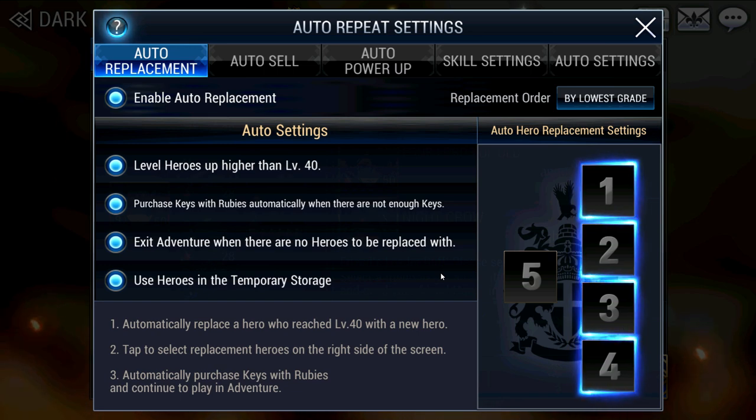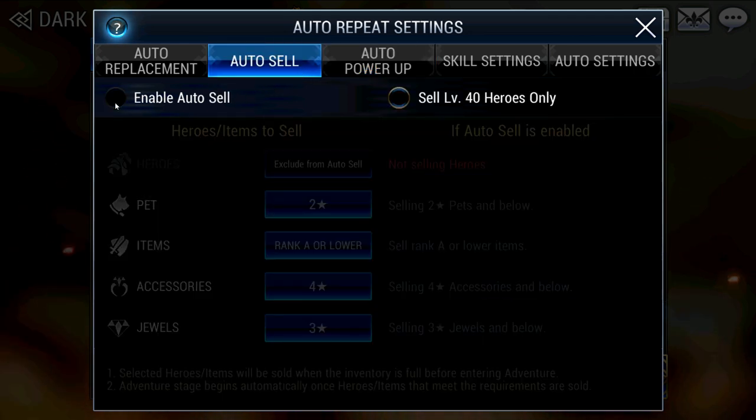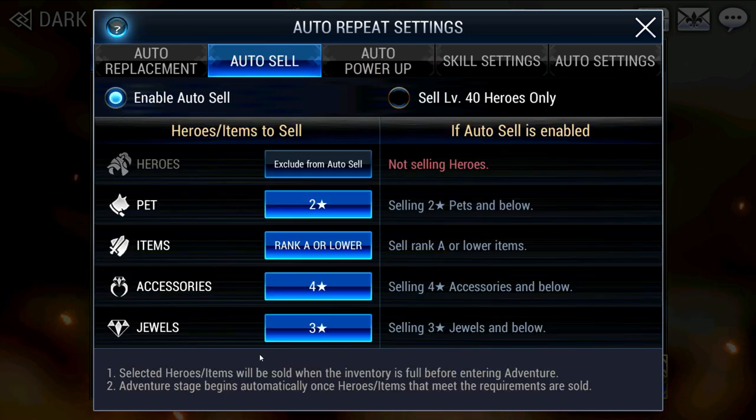Next, we have Auto Sell and Auto Power Up. These settings are entirely based on your preference. Auto Sell helps prevent your inventories from clogging up — I mainly sell pathetic pets, low rank items, jewels, and accessories which I do not need. Heroes should not be sold at all.